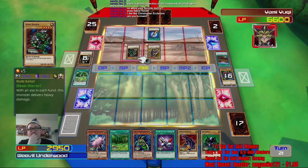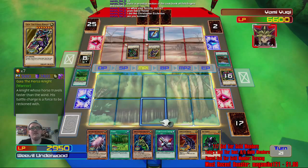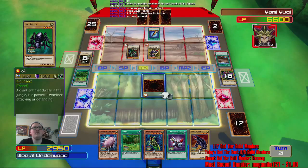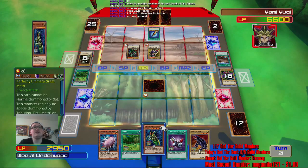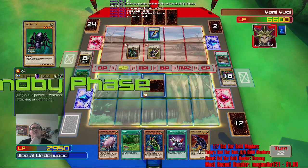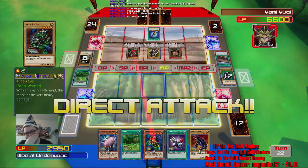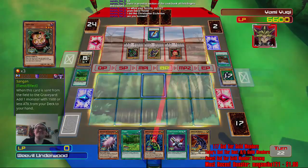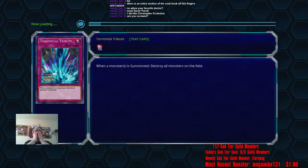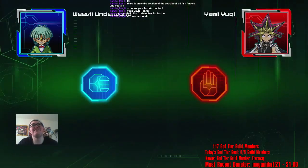If I put this down, assuming he doesn't summon another monster, I can live, but I guess it's really the only option I have. I could get this guy's attack up to 2,000 but it wouldn't even matter — he's completely just shut me down. I should summon Sangan in attack mode just to finish me off. This deck is like the worst thing. It's no wonder Weevil Underwood lost — this deck is trash.